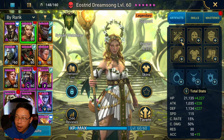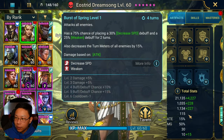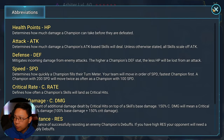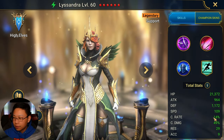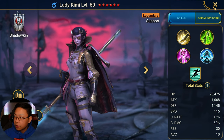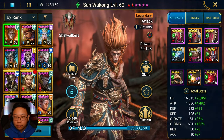We're going to build her out, and her base speed is actually 115 — that's one of the faster ones in the game. For reference, Arbiter has a base speed of 110, and Lissandra is also at 115. So she's definitely one of the faster champions in the entire roster of Raid Shadow Legends.